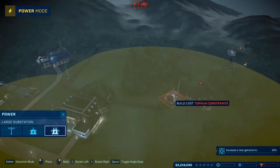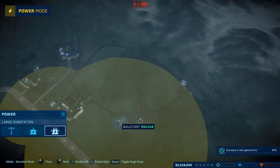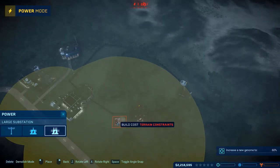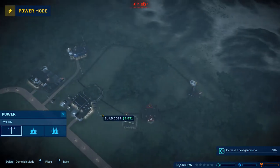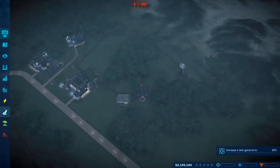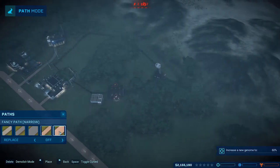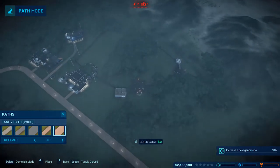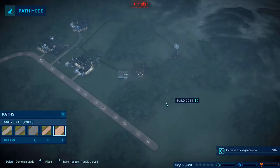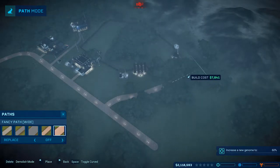Place the large substation right here - that should be good enough. I want to make sure there's enough room for a hotel which is going to go directly on this side, kind of going like that.